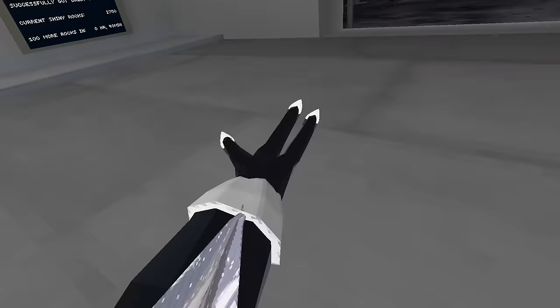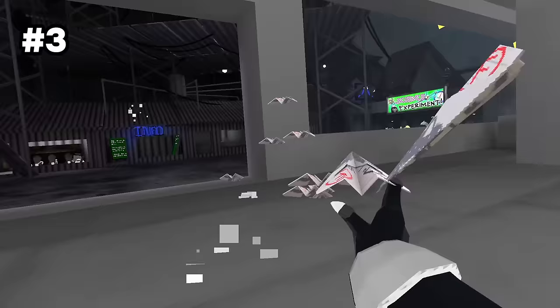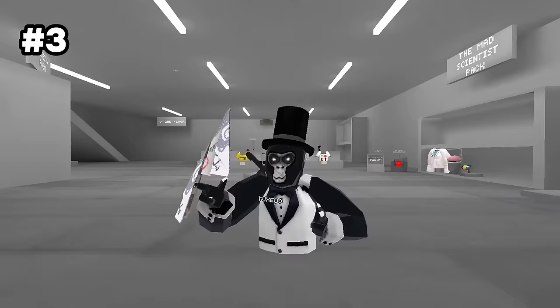But there's actually another glitch you can do with this paper airplane. To do this glitch, all you have to do is hold the paper airplane in one hand and then just spam trigger on your other controller, and this will happen. This glitch is really cool, and you can make like an aura of airplanes around you.